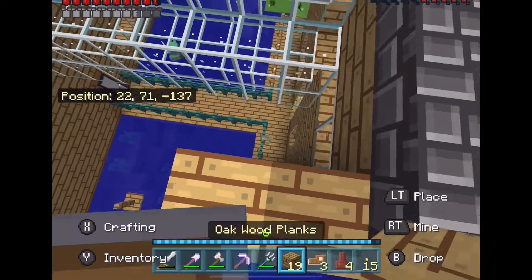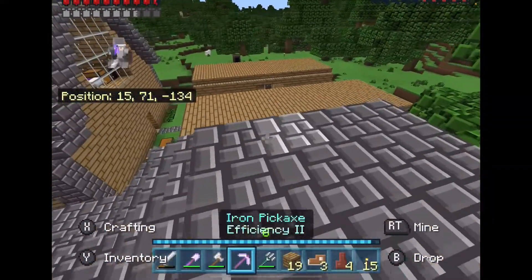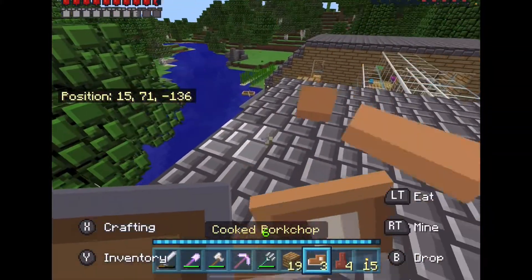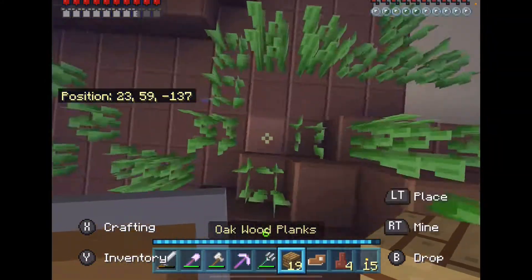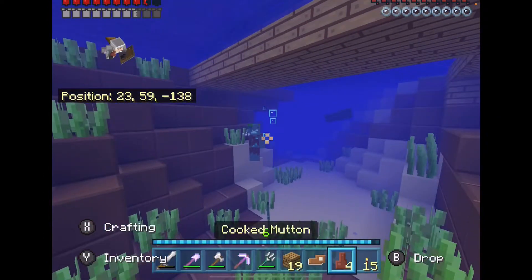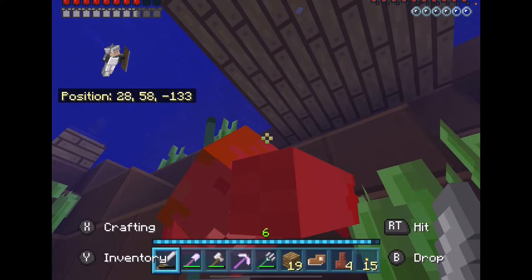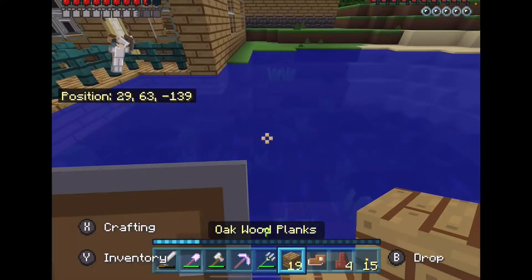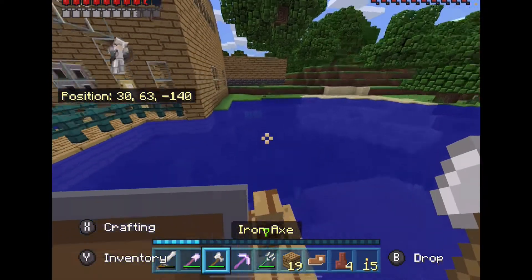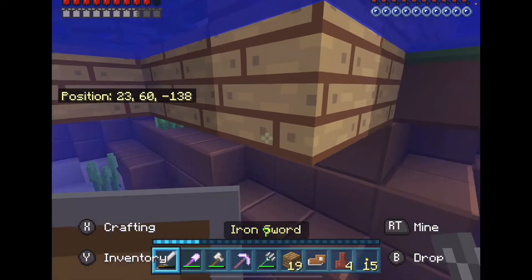We're just gonna be doing this. I probably should've made some ladders. We have to deal with Trident Guy over here — okay, Trident Guy was dealt with. This is just a random buoy thing that no one cares about. Buoy? I have no idea what it's called.